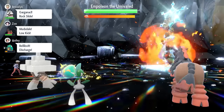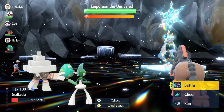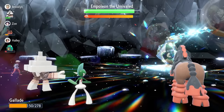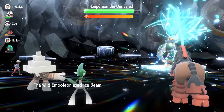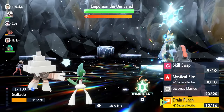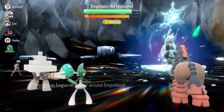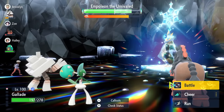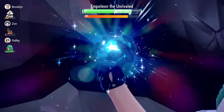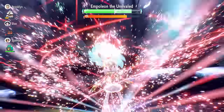Fire off another Mystical Fire because you want Empoleon to not be as threatening while you set up. What you're waiting for before going for a Swords Dance is the nullification of stats on your side of the field. If you're getting low on HP, click in with Drain Punch to recover some health back. Wait out the turn where you see your stats and abilities nullified on your side of the field — once that happens you're free to start firing off Swords Dances. You can see the shield popping up from Empoleon, which nullifies stats. If it doesn't nullify your stats, go for Terastallization and another Drain Punch. It will inevitably come around the 80% health mark.